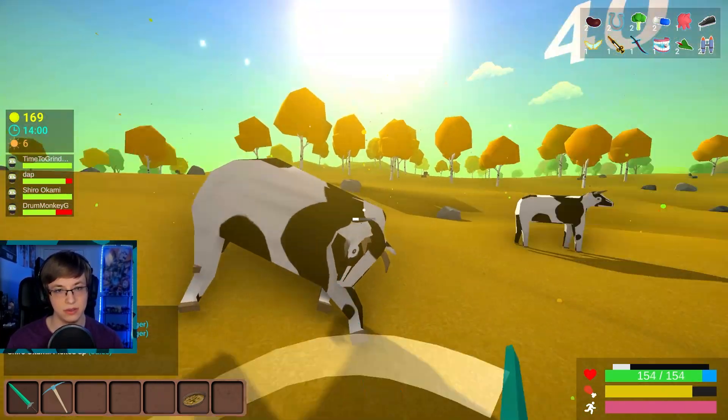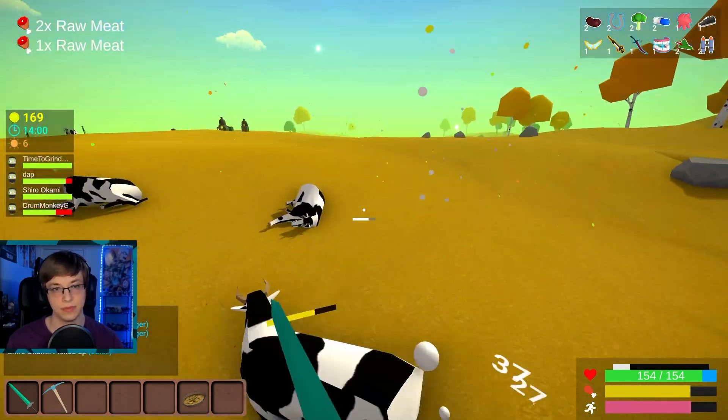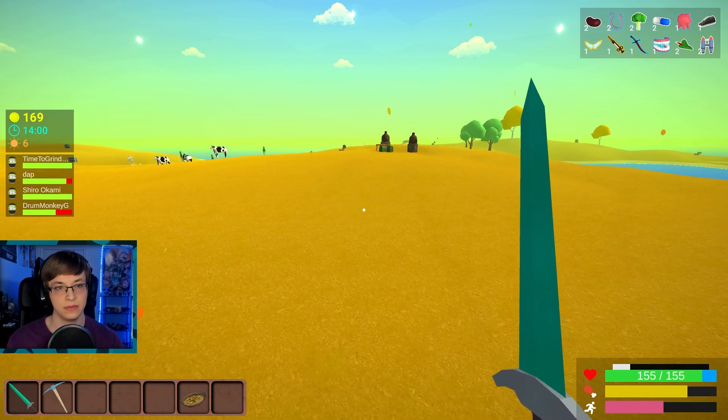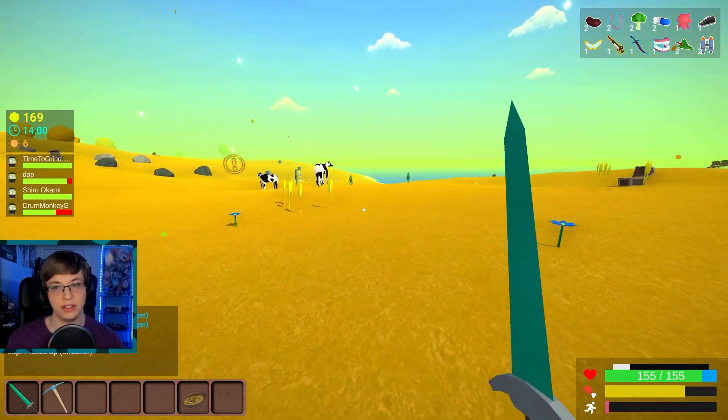What does the checkered shirt do? Increases damage to resources — better mining and woodcutting. Do we know if you can swim? You can now, but super slow. They changed that — you used to just be able to walk super slowly. It doesn't kill you.